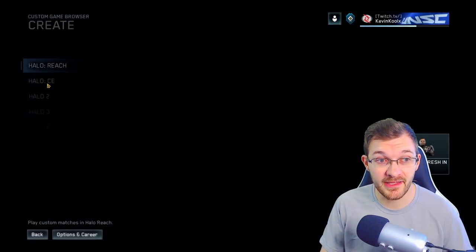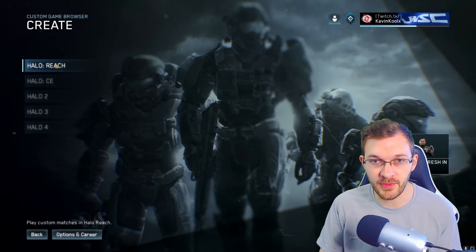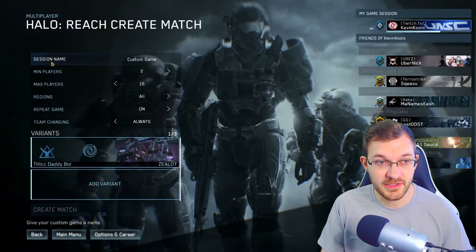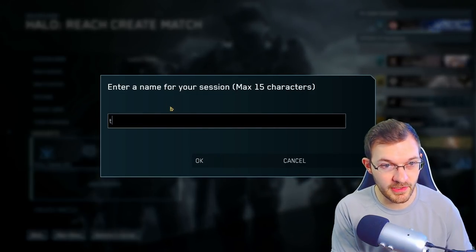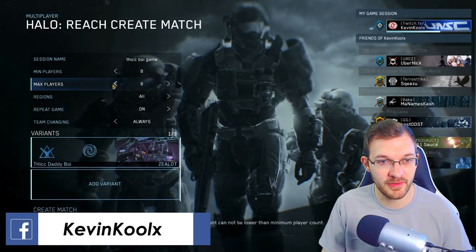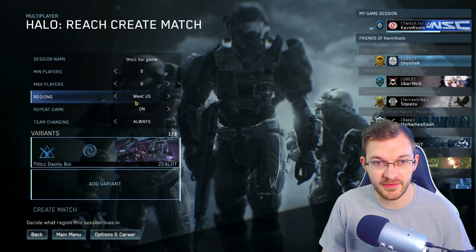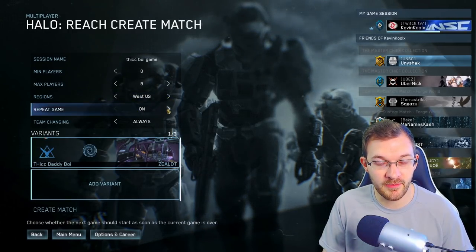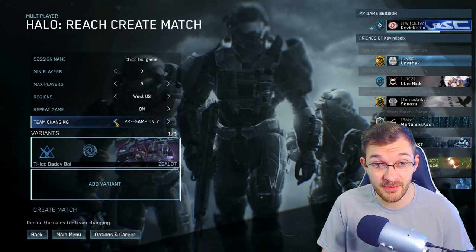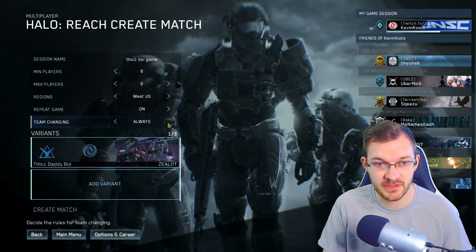If we back out, the next option is Create. This is where you can see your creation options. Right now it's only for Halo Reach, as they want to start small and upscale as they get the custom game browser functionality in a good place. You can change your game session name, choose minimum and maximum players, choose what regions to be in, enable repeat game to keep playing continuously rather than returning to the lobby, and change team options.